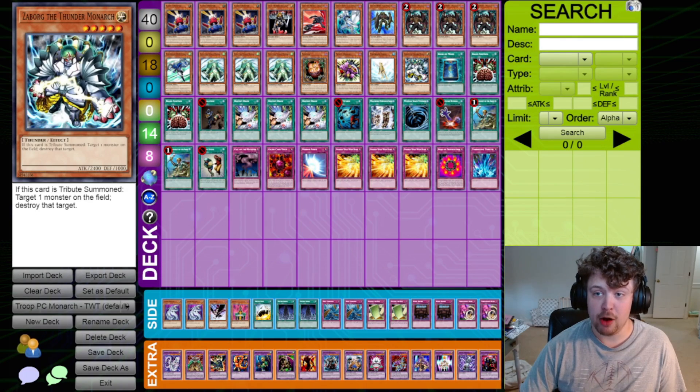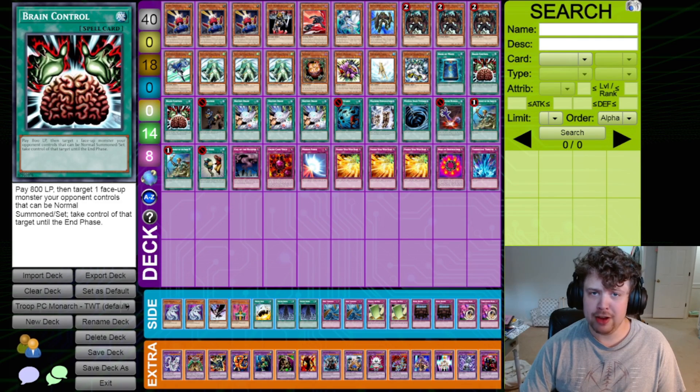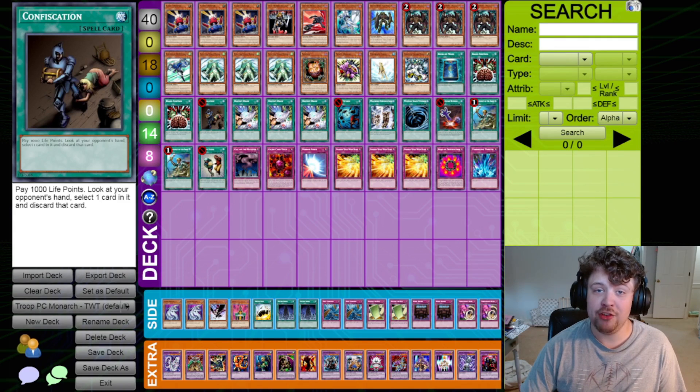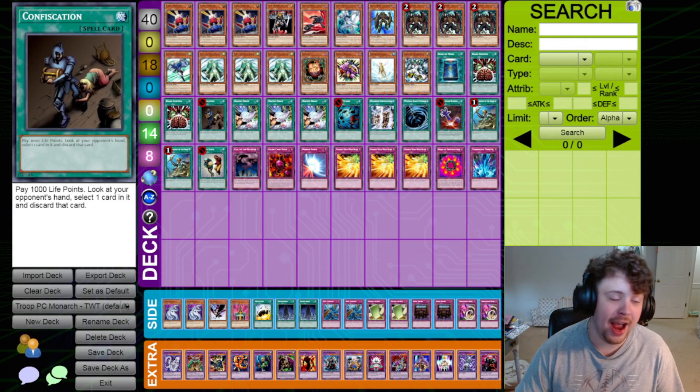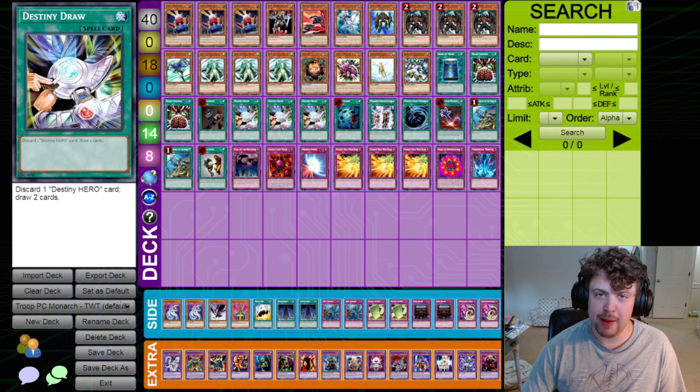One Zaborg the Thunder Monarch — sometimes spinning a card to the top of the deck is not ideal and you want to actually pop it. One Book of Moon. Two Brain Control, which is actually at two in this format — pay 800, take an opponent's monster, really useful for giving yourself tribute fodder. One Confiscation, because confi is confi. Three Destiny Draw — you play a substantial amount of Destiny Heroes to make sure this card is always live: discard a D-Hero, draw two.